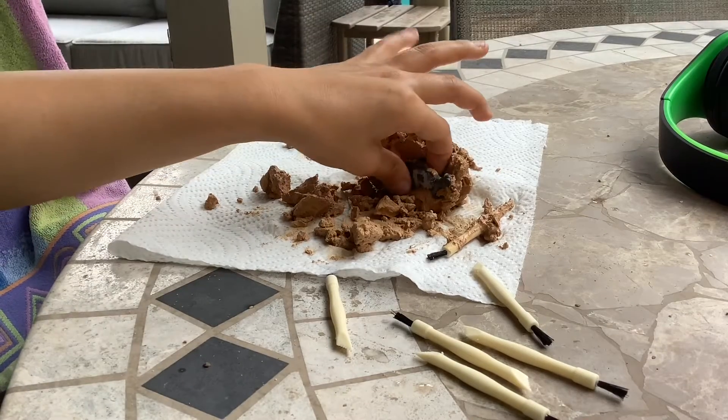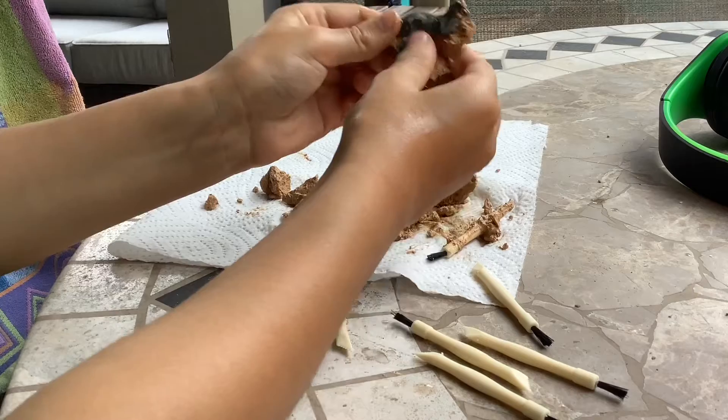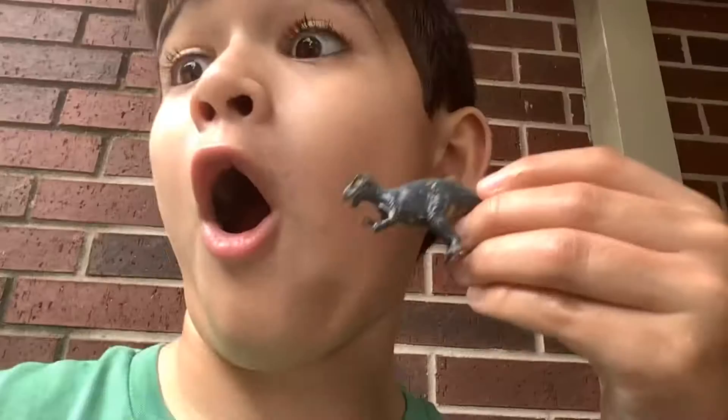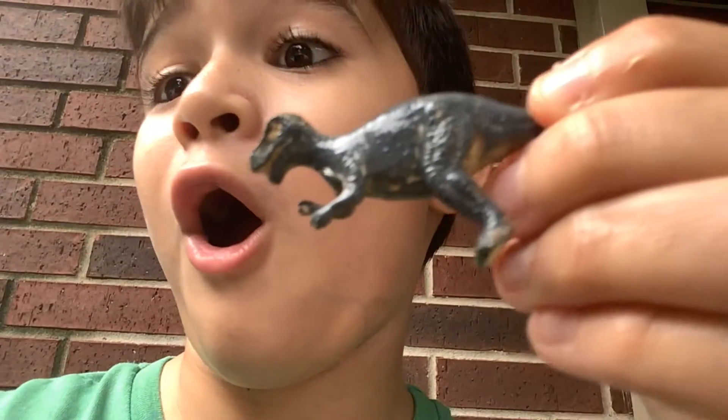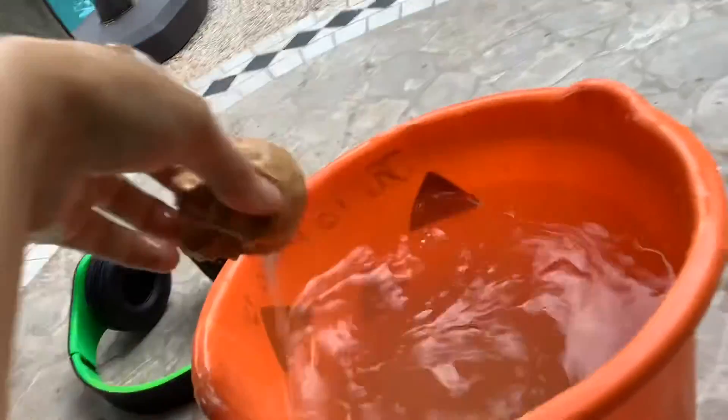The dinosaur is ready to pop out, so we're just going to pop it out. Oh yeah, it's pretty cool! It's still a little dirty, but it's awesome. Since the dinosaur is dirty, we're going to put it in the water, and I'm not going to waste the little rocks it came with.